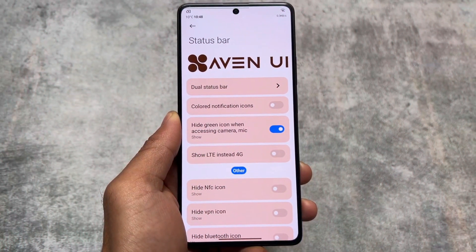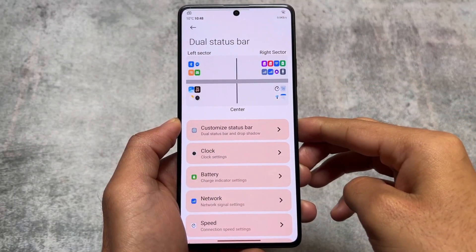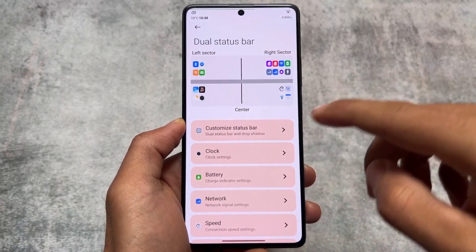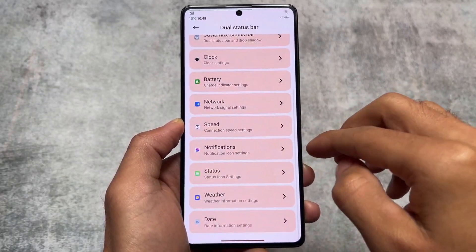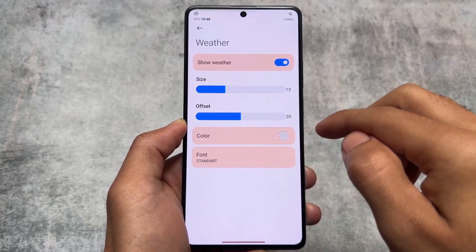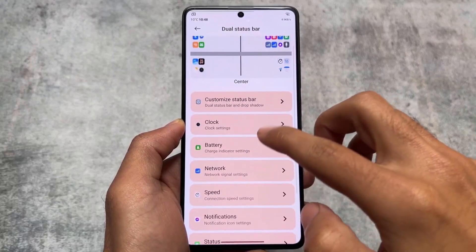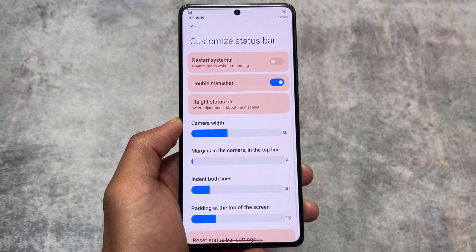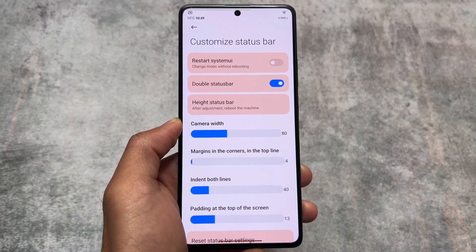There are also options related to the status bar, and as expected, dual status bar — DSP — is present here. MIUI Pro was also giving you dual status bar, which is why I found this gives the same vibes as MIUI Pro. If you're using the Poco F5, you should definitely check it out because the customizations are great.